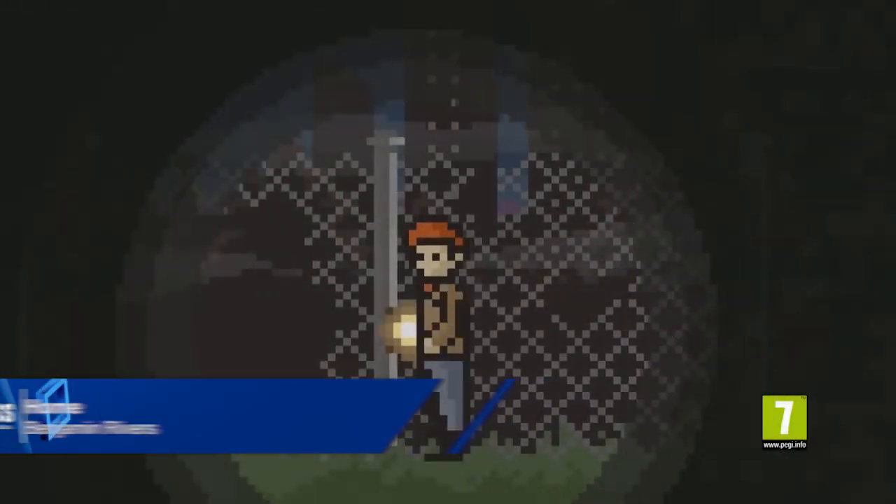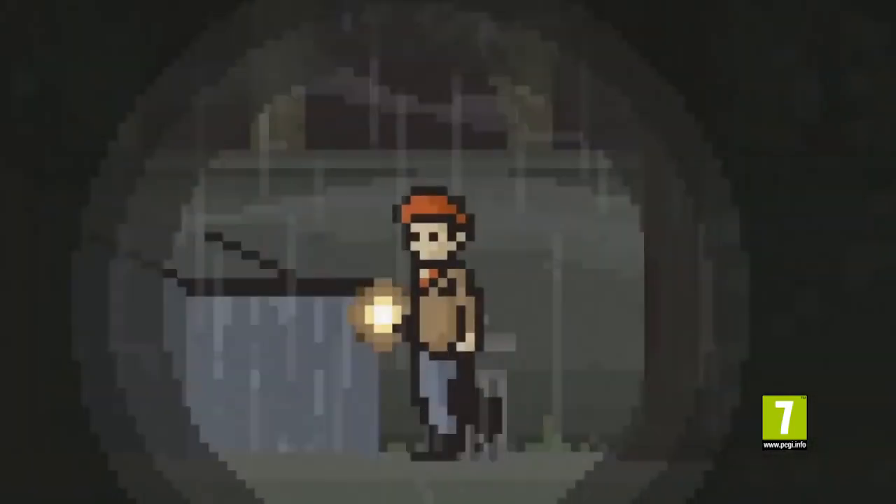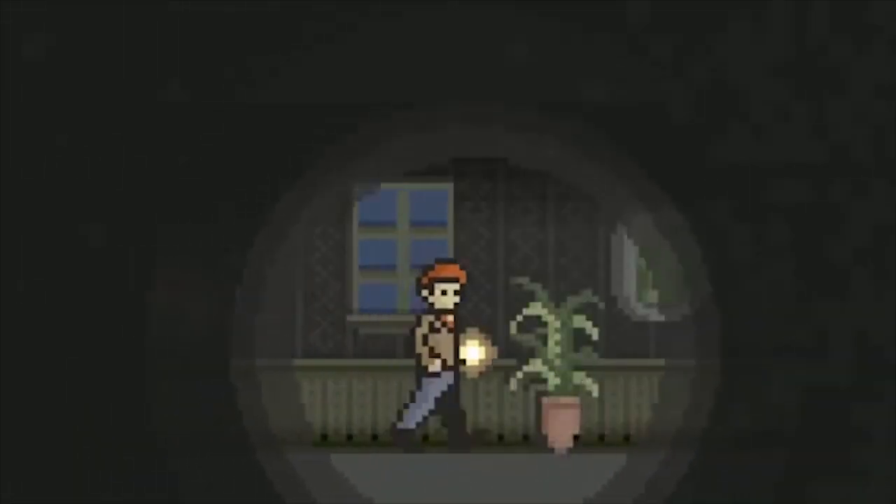Speaking of beautifully put together pixel games, out right now on PS4 and PS Vita is Home, a horror adventure about exploring an unfamiliar house with just a flickering light to guide you, which adapts and changes as you play.